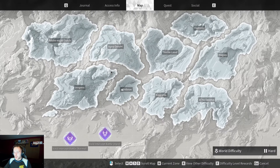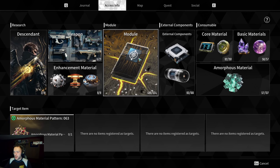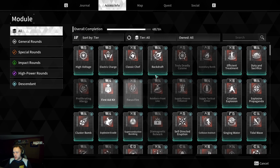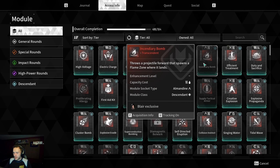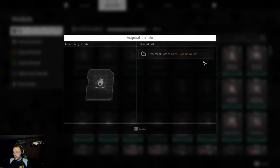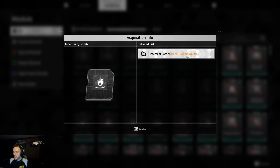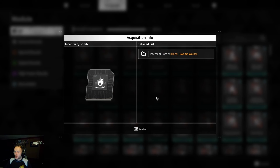If you go to your overall map and click access info, you can see where anything is in the game. For example, for mods, press the acquisition info button at the bottom left and it'll show you exactly where it drops. It only has one option — one boss fight. Usually there are a lot more options.